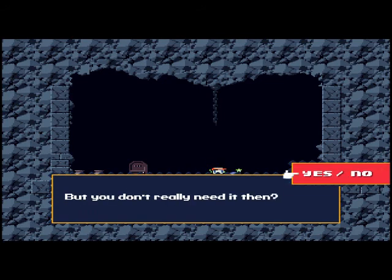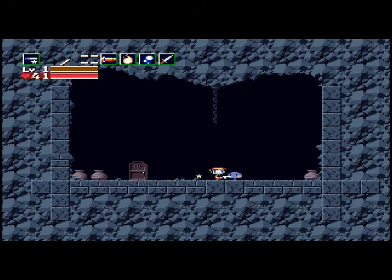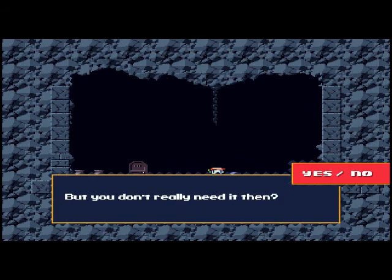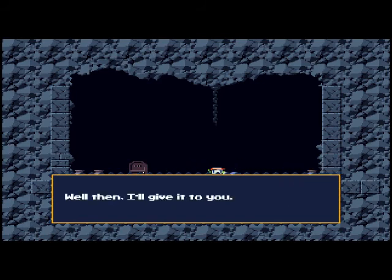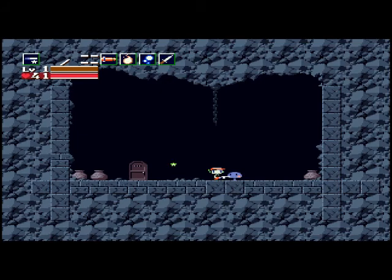But you don't really need it then. Yes, I do need it. Oh, I see then. Wait. May have messed that up. Yes, we want the mushroom badge. Wait, you really do want it? Yes. You really want it no matter what? Yes. And you don't need it. No. Well, then I'll give it to you. Kind of a random point in this little puzzle there, but yeah. We got the mushroom badge.